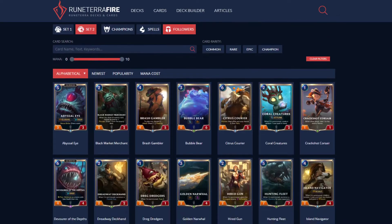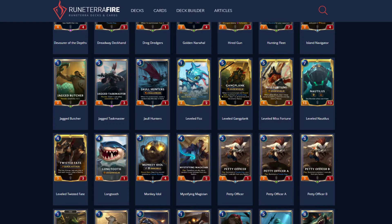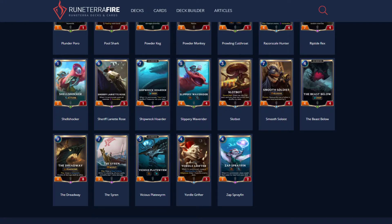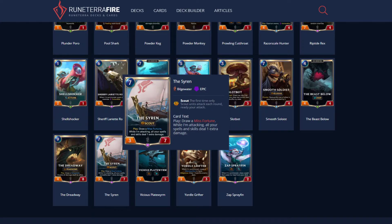Cards that work well with these are pretty much Plunder — Plunder is what you want. Or just any effect that hits the Nexus. There's also Siren: draw Misfortune while attacking, and all your spells and skills deal additional damage. It's also got Scout. This is a great card.